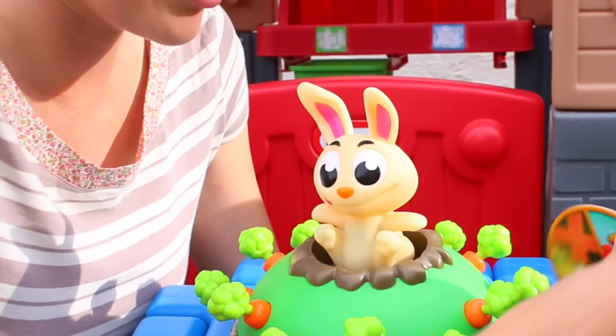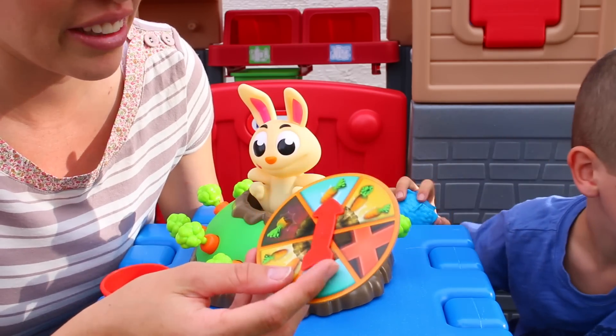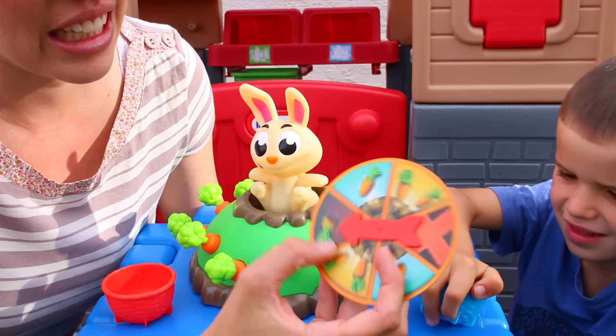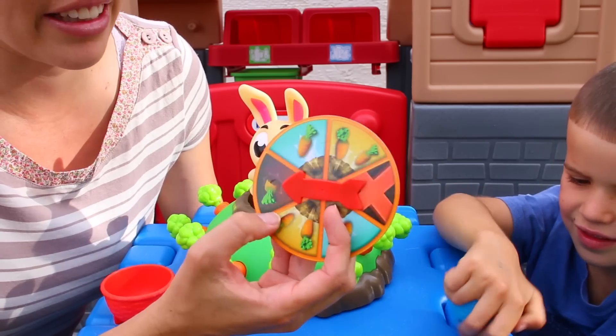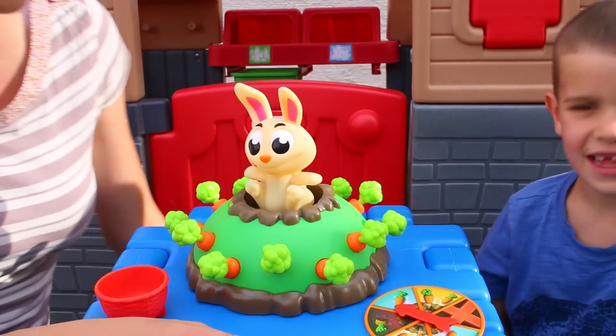Now there's also a spinner — Toby has it — and you can spin: one carrot means you pull out one carrot, two X means you lose your turn, and if you get the half-eaten carrot you have to take a carrot out of your basket, which means someone stole your carrot. So are you ready, Toby?